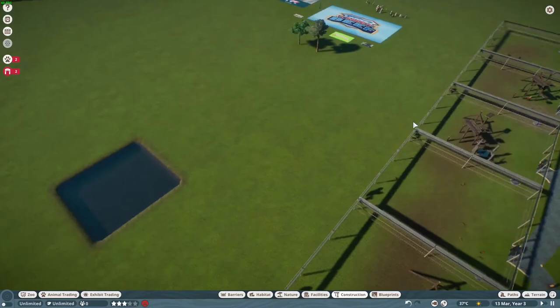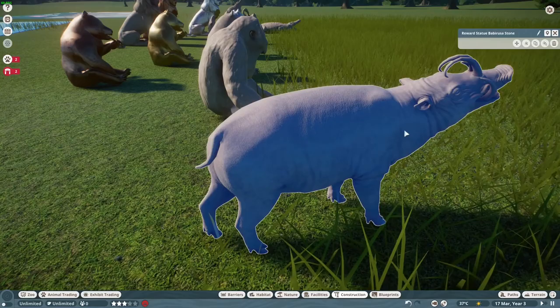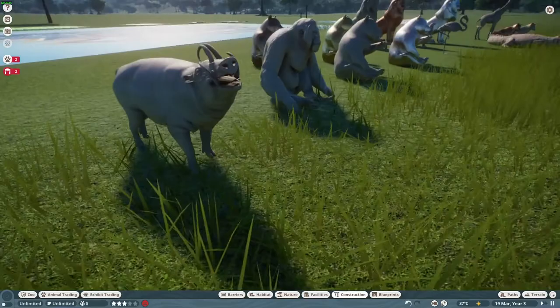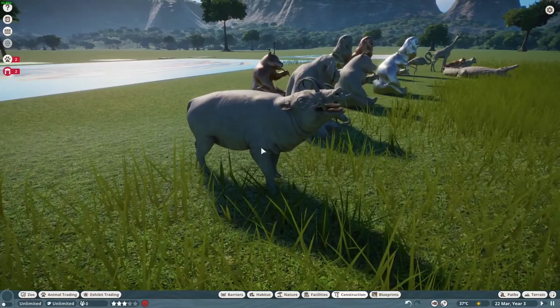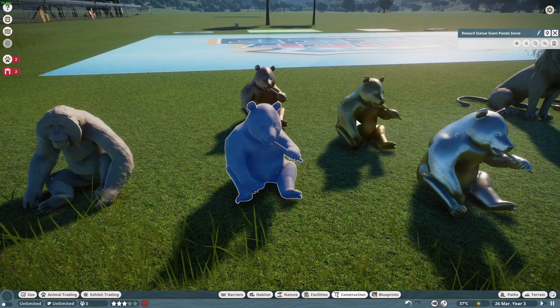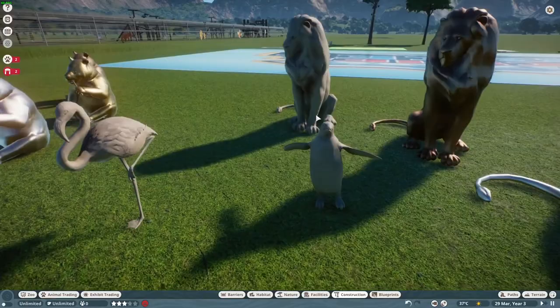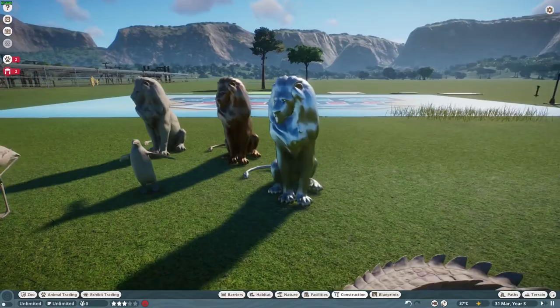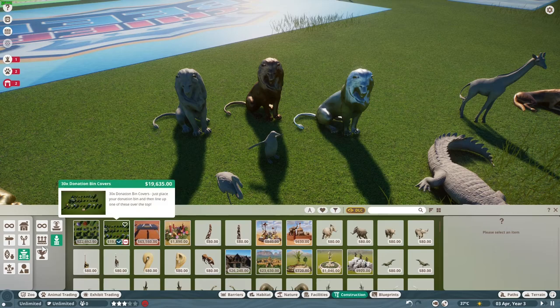Moving on to the free update items that came with 1.5, starting with statues — the reward statues from career mode. These are our new incentive to play career mode and they are awesome. The babirusa is literally just the in-game model frozen with a stone texture — it looks great. We've got orangutan, pandas, flamingo, penguin, and lions. They come in stone, bronze, silver, and gold depending on the level at which you beat it. The new lion statue is significantly different from the lion we already had — a little bit smaller.